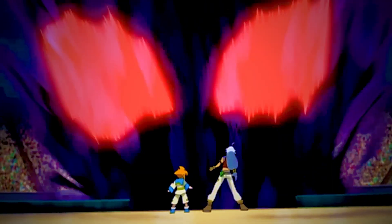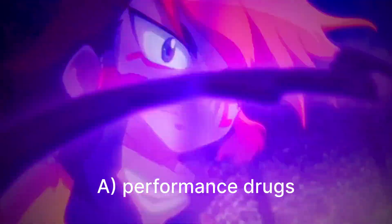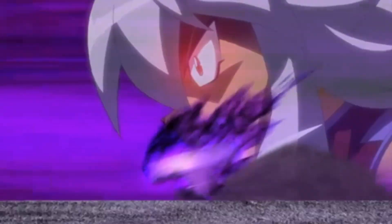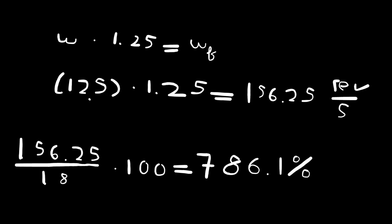Now here's what I'm thinking — there are two possible explanations for why this happened: either his performance drug kicked in mid-match, or he used a Brawl Stars hypercharge. Obviously the hypercharge is more realistic. A hypercharge adds 25% speed to your character, and Eagle looks like he gained speed from the original launch. So multiplying 125 revolutions per second by 1.25 gives us 156.25 revolutions per second, meaning he gained 786.1% angular velocity.